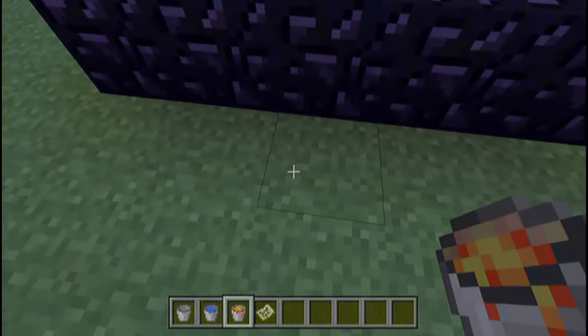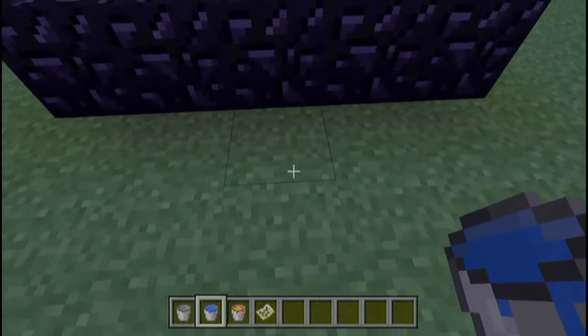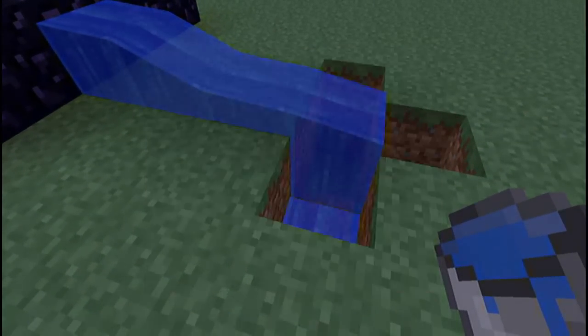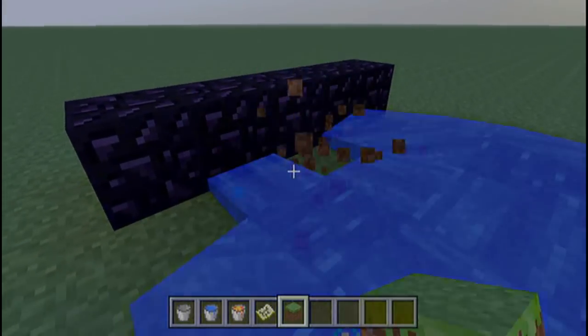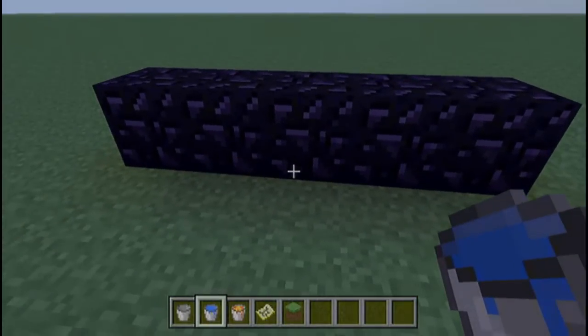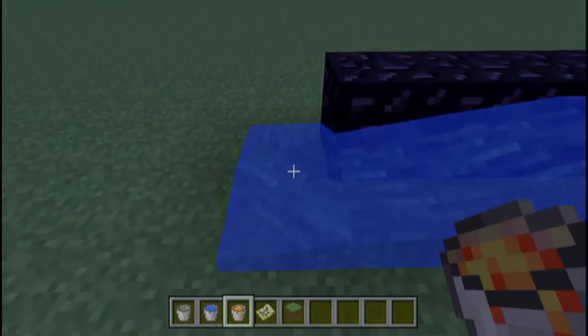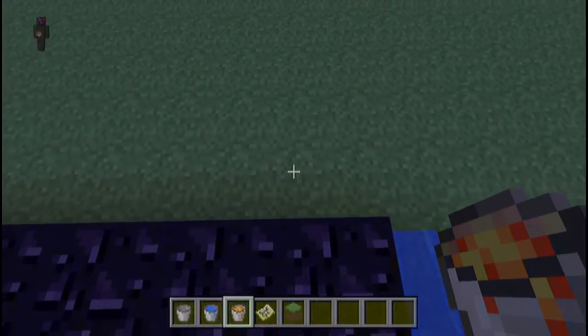So basically, you're going to come to the edge of the map, and you're going to put down your water, and then put down your lava at the edge of the map. As you can see, I'm at the edge of the map.